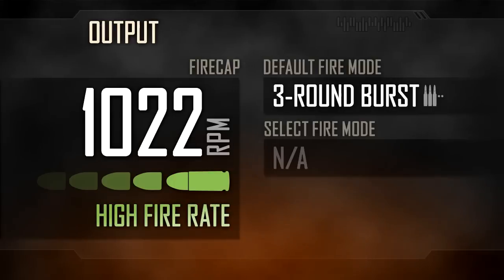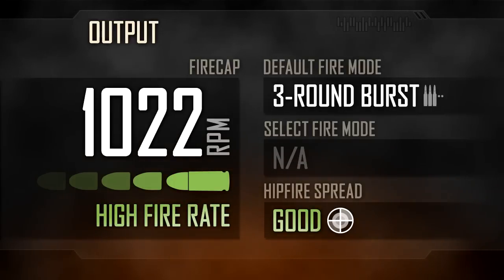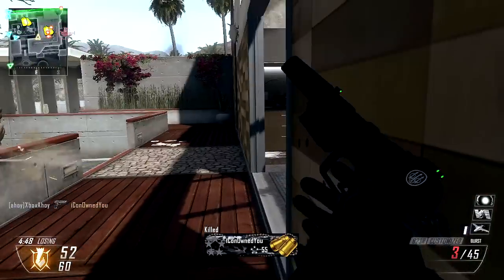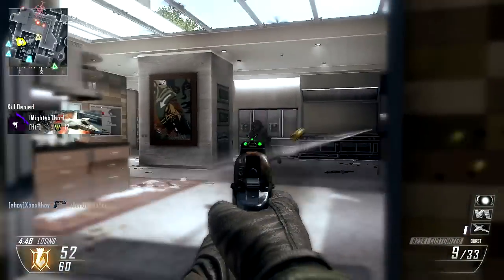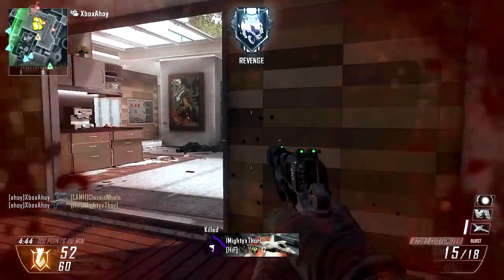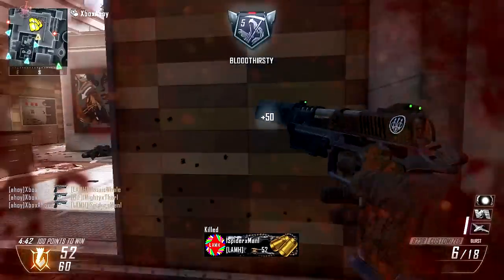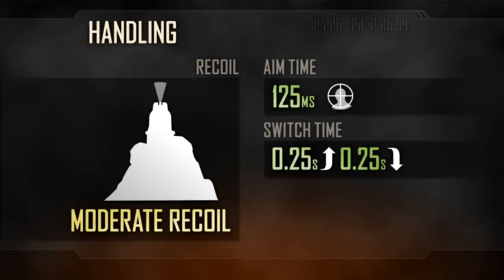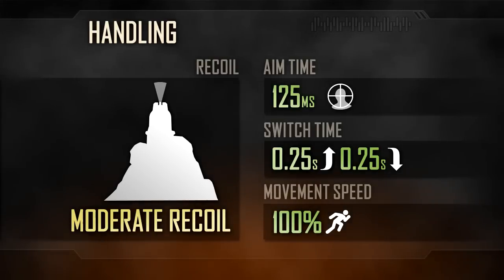Rate of fire is very high within the burst, at 1,022 rounds per minute. This works out at a respectable 703 rounds per minute overall, as there is a short but mandatory burst delay. Hipfire spread is good, on par with the other pistols, although to ensure maximum burst lethality it is usually best to aim your shots. Recoil is moderate, with the weapon tending upwards, but the burst fire mode will help to keep your accuracy in check, with the weapon settling between bursts.